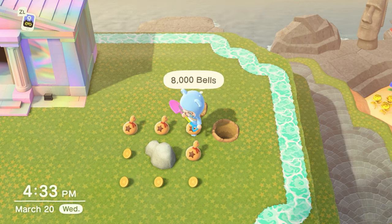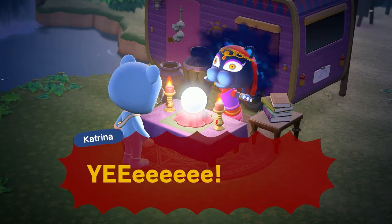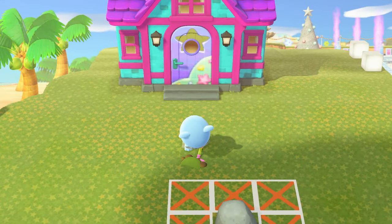If you want to make bells fast, definitely find your money rock every day and hit it. If you have good money luck from Katrina, your money rock will double your money and give you 32,000 bells instead of 16,000.